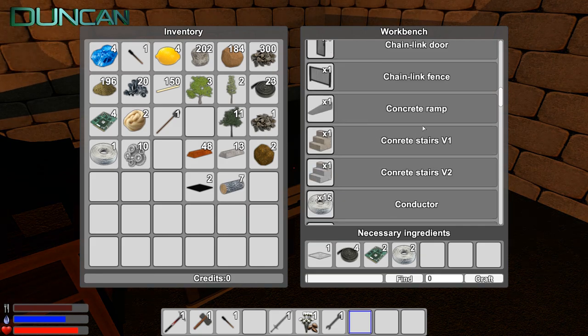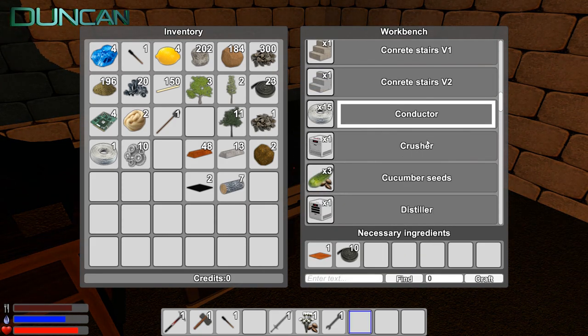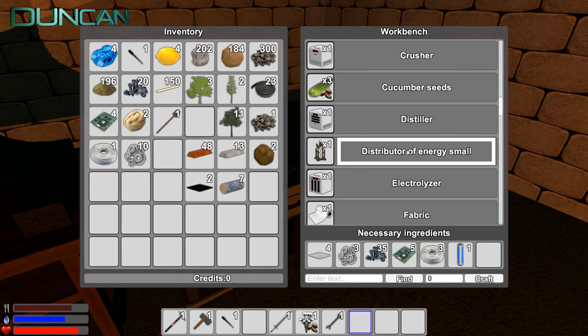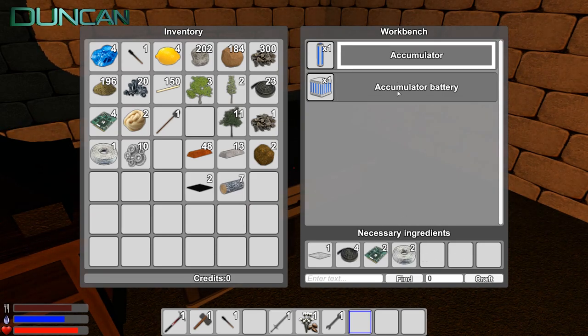Power. Chainlink, conductor. I wonder what the accumulator and the accumulator battery do. Conductor is essentially a wire. Distributor of energy, small. Could it be that? Distributor of energy, small. Try it. Oh, it's expensive, man. Oh, fuck it is, isn't it? 25 accumulator? No, we need one accumulator. Okay, I can actually make it, I think.